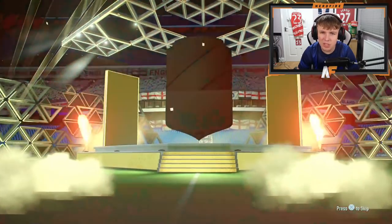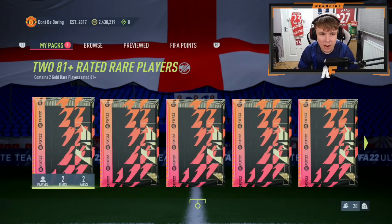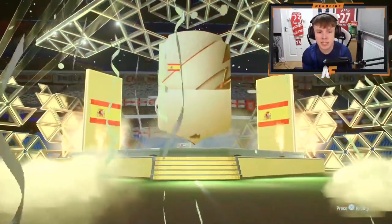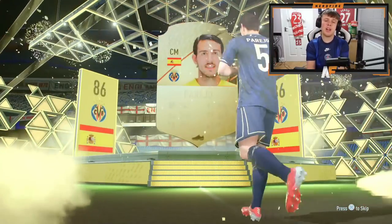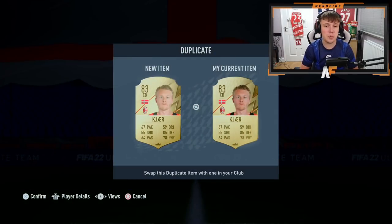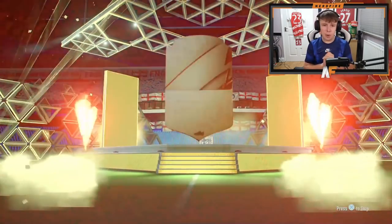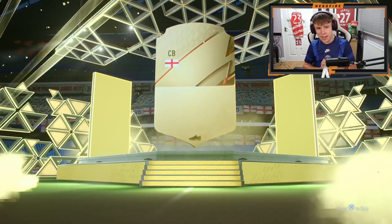Number three: boards again — Mexican right winger, going to be Carlos Vela — not great. Number four: a walkout, 86 to 87 — it's Parejo. I already have Parejo but hopefully he's tradable. He is tradable — I'm absolutely happy with that. Number five, takes us halfway through — boards, English center back, going to be John Stones.